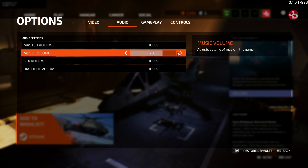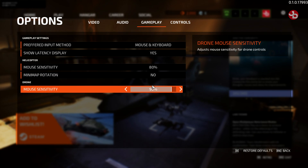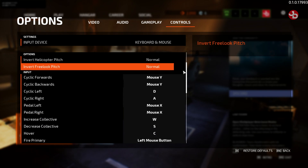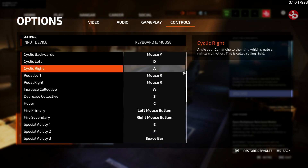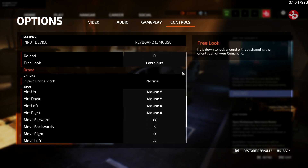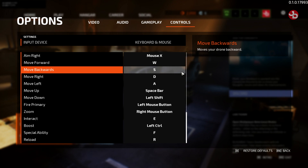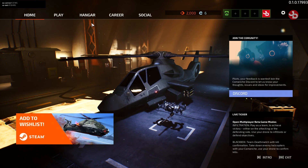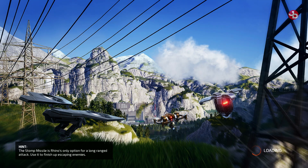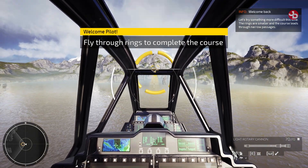Welcome everyone. Today we're going to be taking a look at Comanche, a helicopter shooter available from a developer called Nuclear and publisher THQ Nordic. I like the game, I enjoy it. Controls are a little bit difficult, but I did switch out the AD keys with the left-right mouse keys — a custom setting — and it was more intuitive to control the helicopter. Once I did that switch with the X horizontal mouse buttons, everything worked fine and dandy.